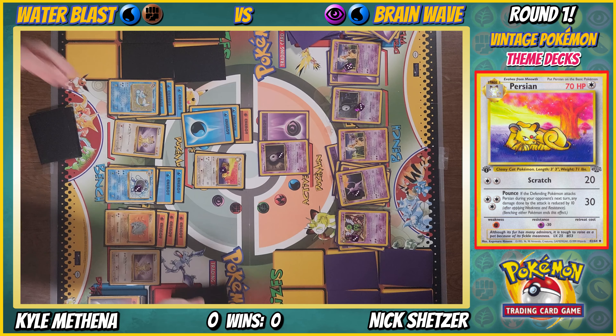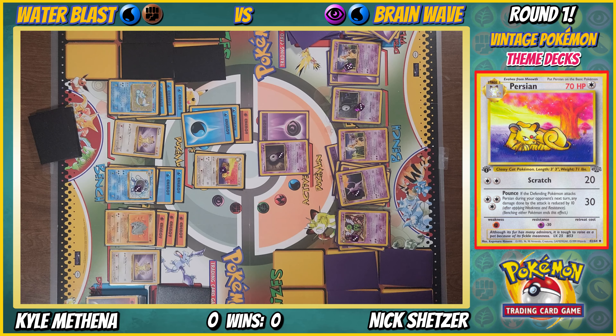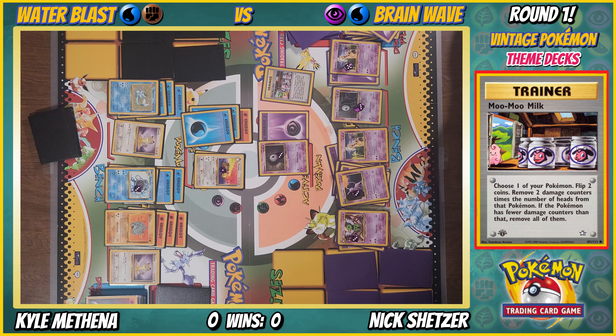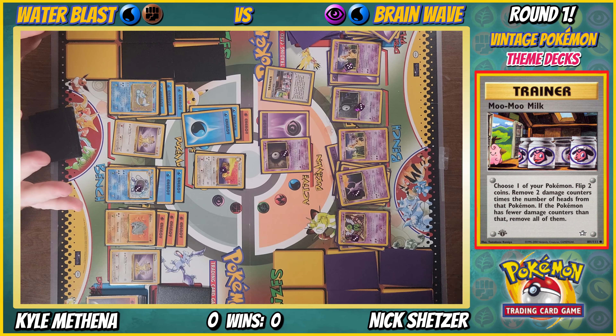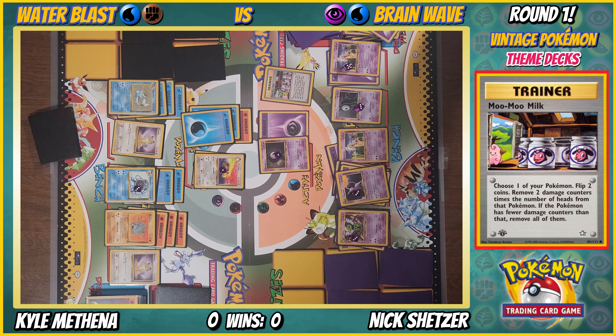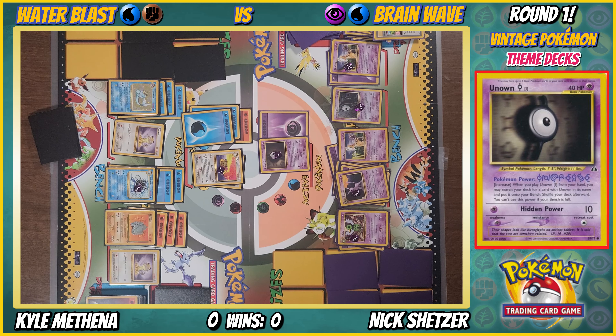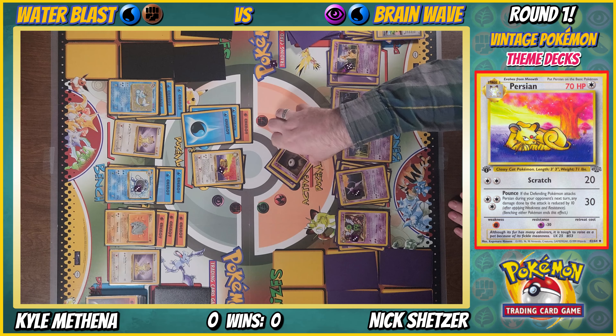How many cards do I have left? One, two. Nick, look at my deck size — I really might deck out. I probably will. Moo Moo Milk on Unown — flip two coins, remove two damage counters times number of heads — 20. That doesn't do much. Hidden Power for 40. Pounce for knockout.